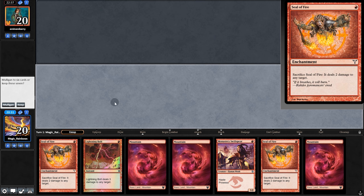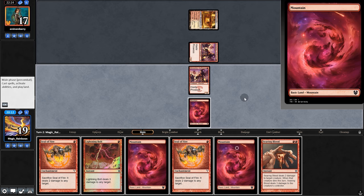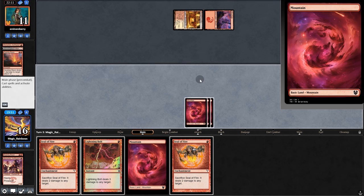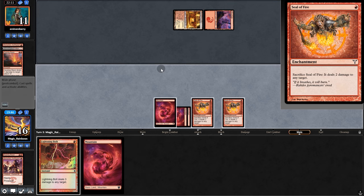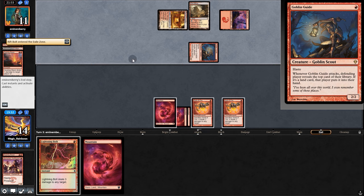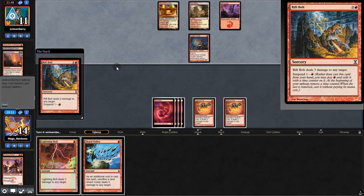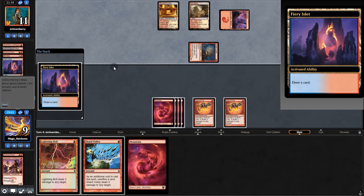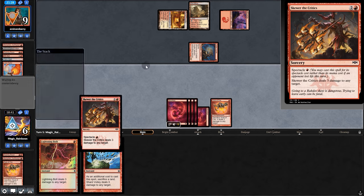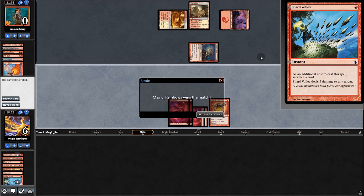We keep a fine hand. Start with Monastery, they shock and play Monastery of their own. Searing Blood — nice, take that, swing for two. They play Searing Blaze. Play land, Seal, Seal, and pass back. They want to play Goblin Guide — Shard Volley on top, they're so close to lethal. Suspend Rift Bolt — we can deal 10 damage right now. They Rift Bolt us, play Fiery Eyelet, draw, Lava Spike — come on, that burn spell! Skewer, Bolt, and a big Shart for the victory against the $700 deck!